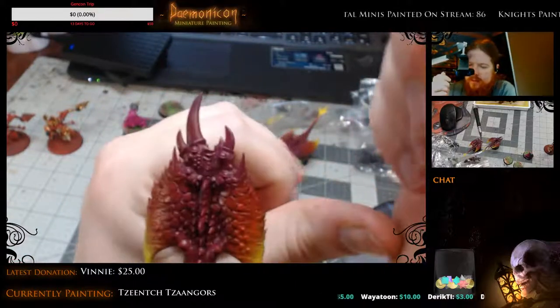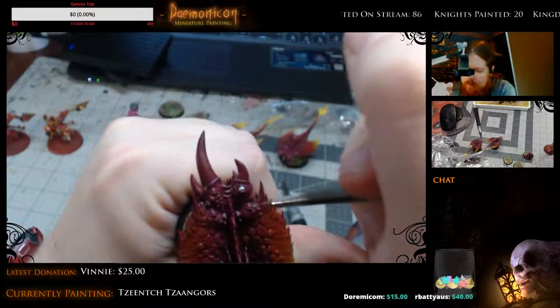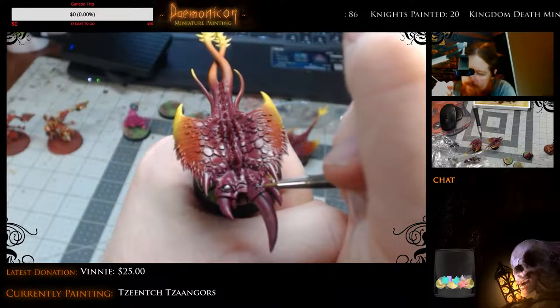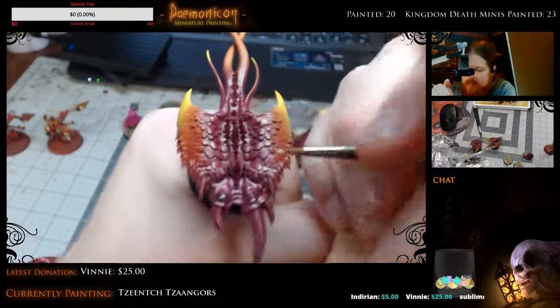I'm going to do silver on the eyes because I'm going to do a gem paint. I've got to do the eyes, and then I've got to wait for it to dry so I can do a line right down the middle. Normally I'd fill it in all the way, but this time I'm trying not to, so that you get that shadow in the recess of the eye.